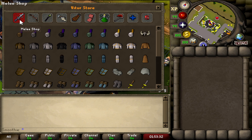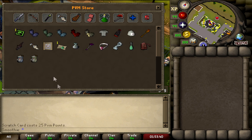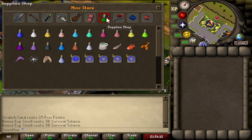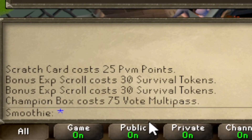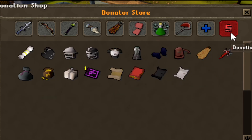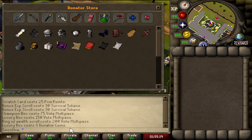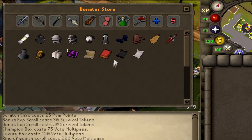On the marketplace — the Victory Market — you can buy stuff from the melee shop, range shop, magic shop, and the PvM shop. For example, scratch cards go for 25 PvM points. There's also the LMS shop with a bonus XP scroll for 30 survival tokens, supplies, food, potions, teleports, and the skilling shop. The voting shop has the champion box for 75 vote multi-pass, a luxury box, ring of wealth scroll, and the donation shop has the luxury box for 8 donator coins.